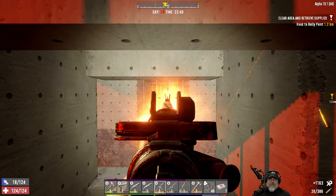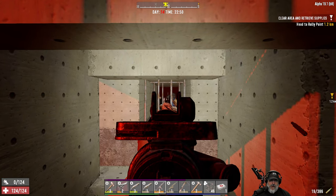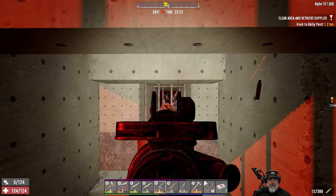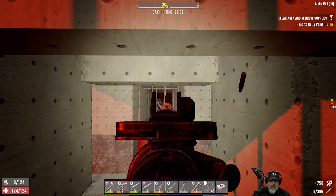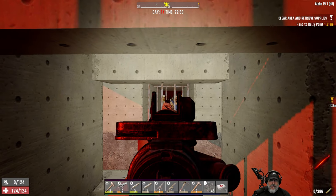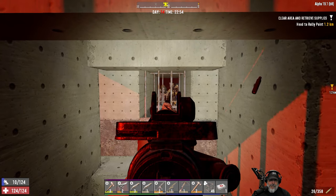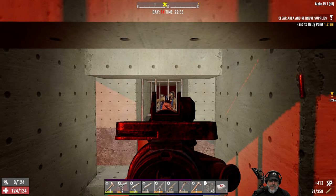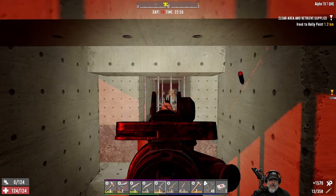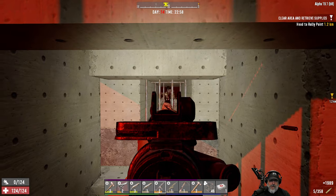Somebody on Reddit was complaining about the Fun Pimps keeping the crosshairs on the gun when aiming down sights. I kind of agree and kind of don't — I'd rather not have them there, but the good thing is we can still see how it's affecting our spread. Otherwise, unless you really knew how the gun worked, you wouldn't know how bad the spread was.